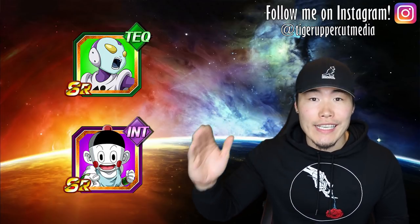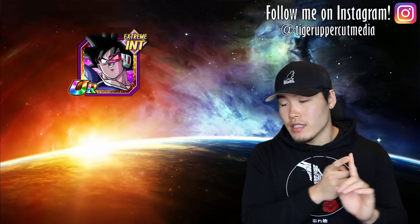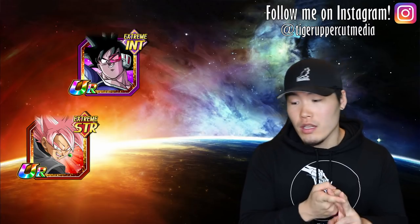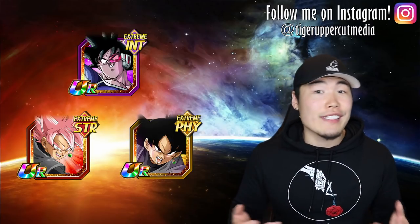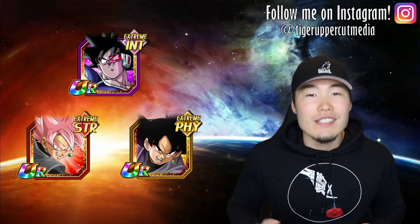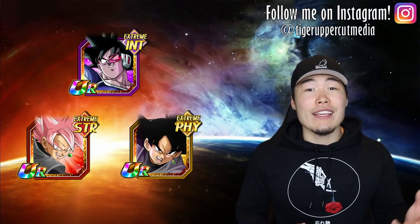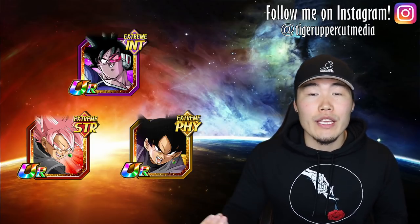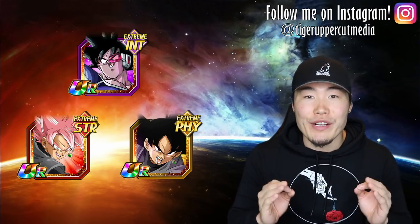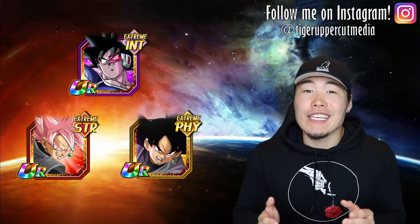Moving on to the key support for this team, I have selected three units: Int Turals, STR or AGL Rose (either one works), and PHY Goku Black. All three of these guys provide plus 3 ki to your villain or extreme type units. So AOE units like LR Broly, LR Majin Vegeta, or even Int Raditz and EZA STR Broly will have a much better chance of getting their super attacks off. This is especially important because friend leader skills don't activate in World Tournament, so ki will be at a premium.